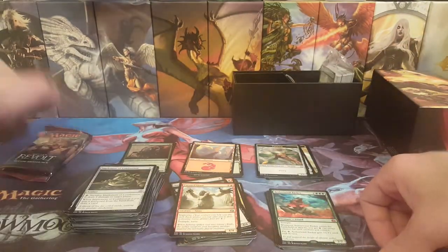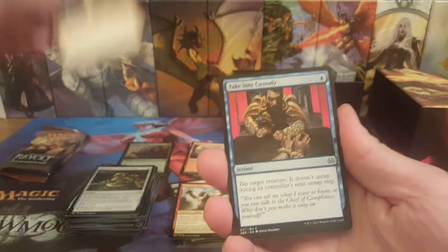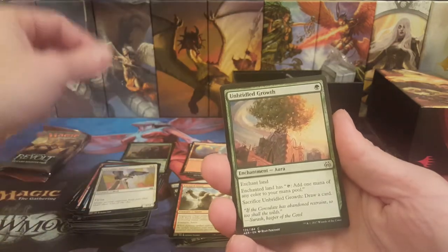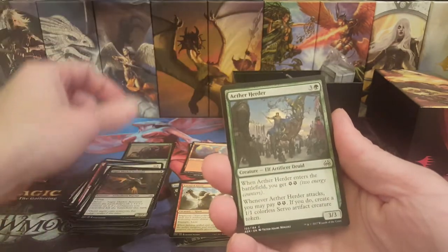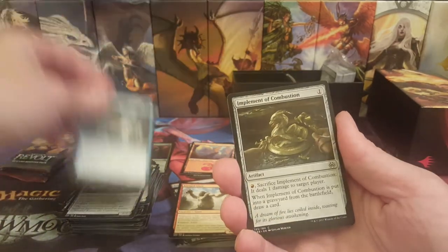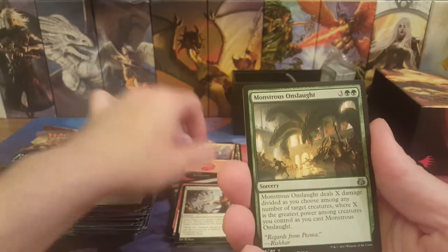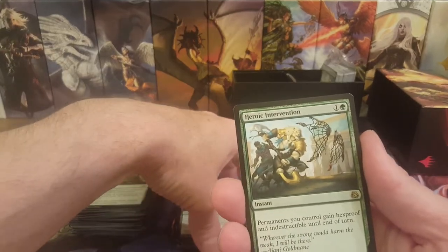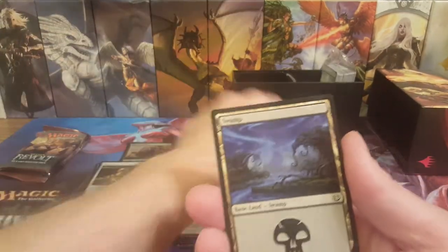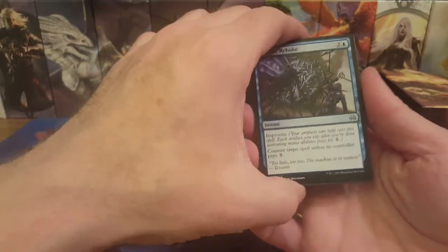Aetherwind Basker — not really doing much these days, just a ridiculous casting cost of seven: three green and four colors. Pack eight: Shock, Taking Custody, Gear Peroprey, Unbridled Growth, Night Market Aeronaut, Ether Herder, Reservoir Walker, Filigree Crawler, Ice Over, Implement of Combustion. Got a Trophy Mage for first uncommon, Deft Dismissal, Monstrous Onslaught, and Heroic Intervention — that should be one of the better rares still. Plus Swamp and Ethereum Cell.